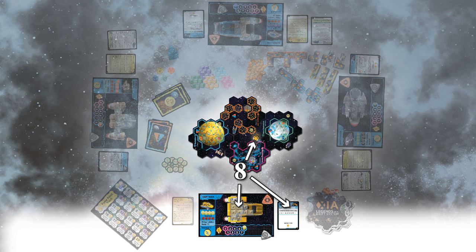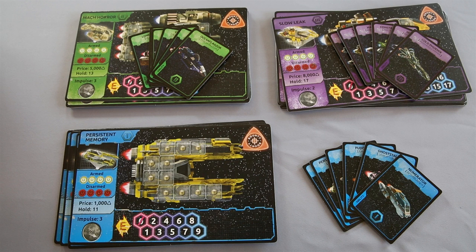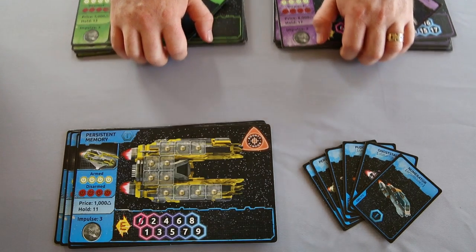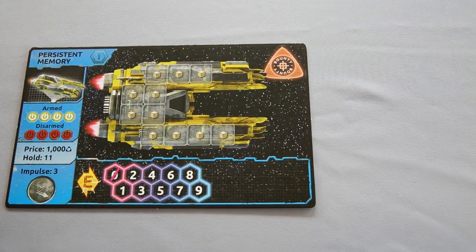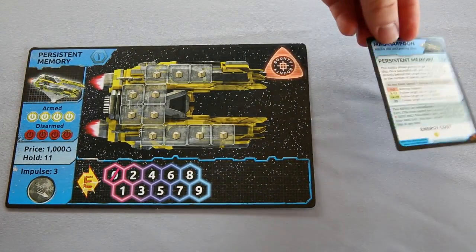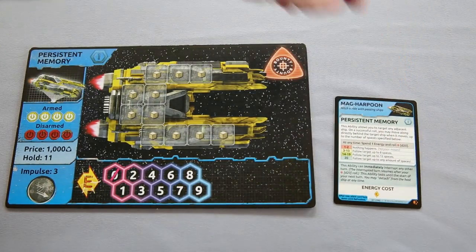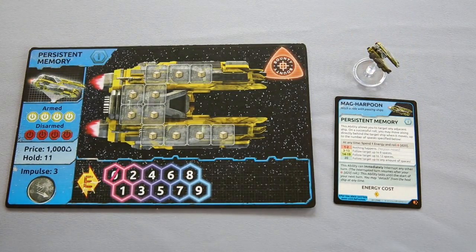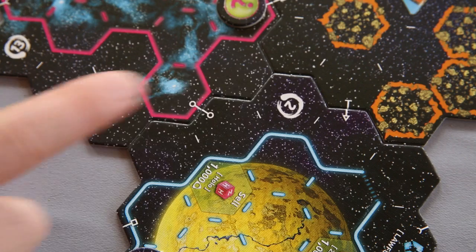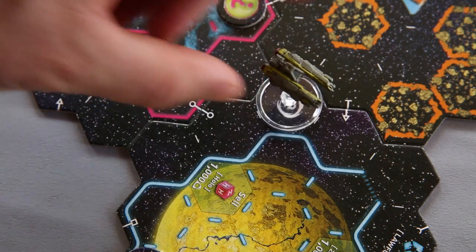Step 8. Separate the blue Tier 1 ship mats and matching ability cards. Set aside the purple and green ones for now. Each player now rolls the d20. The player with the highest roll gets to choose first. They will take a matching Tier 1 ship mat, ability card, and miniature. This continues counter clockwise around the table until each player has chosen. Then take your miniature and place it on the spawn point of the sector tile closest to you.